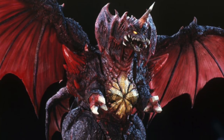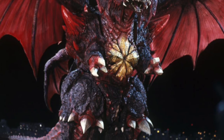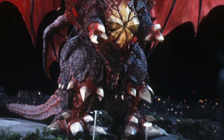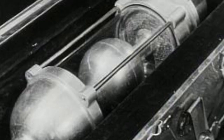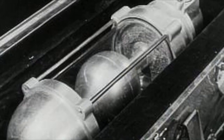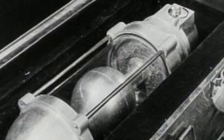Destoroyah, though taking several forms throughout his appearances, does in fact originate as many microscopic crustaceans, mutated and twisted by the oxygen destroyer bomb. Man's own weapon creates a weapon that can destroy all mankind. Both the irony and symbolism is, as always, present in the Godzilla franchise. When the weapon of mass destruction was deployed in Tokyo Bay in 1954, the aim was to destroy Godzilla. Little did they know they would create an even bigger threat.